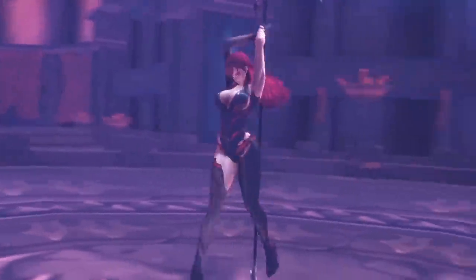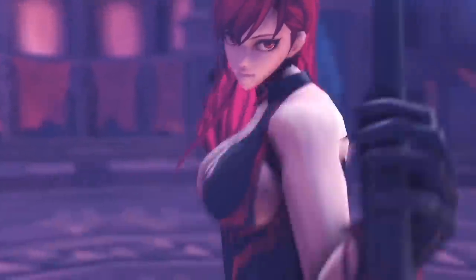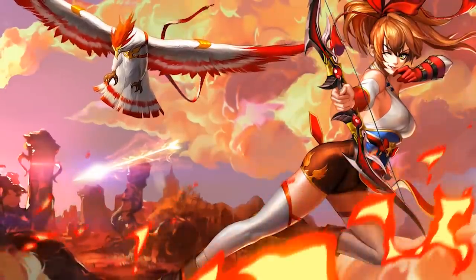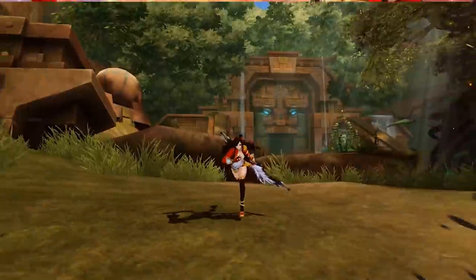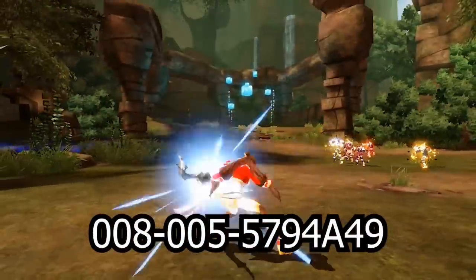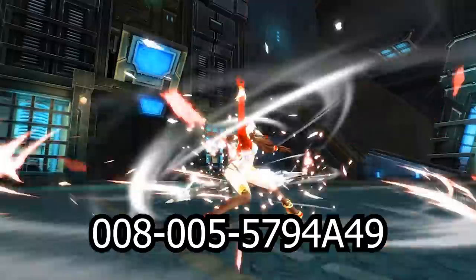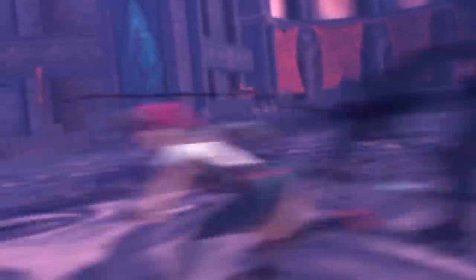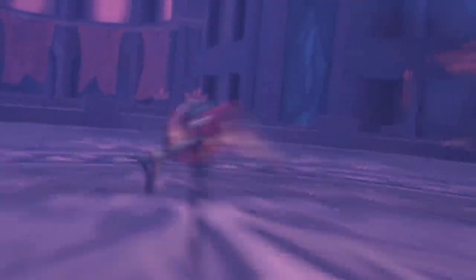For today's video we'll be jumping back into Kritika, taking a first impression in 2019 kind of look. The game also just released a new class so we'll be checking that out, and the team behind the game is sponsoring this video. They've hooked me up with a code to share with you guys that will give you a free costume, weapon skin, mask, pet, and seven days of premium — a great way to start the game. If you like what you see and want to give it a try, there will be a link down below.